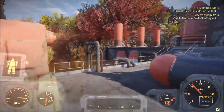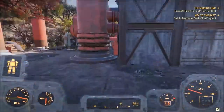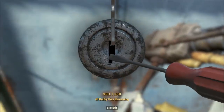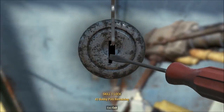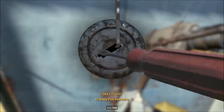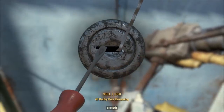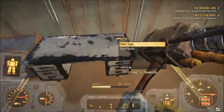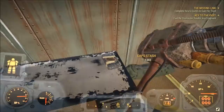Keep going straight from there. To your right, right here, there is going to be a door you can lockpick. It only requires skill level one so everybody should be able to do it. Once you unlock this door, you are going to see your fourth Capstache. It's located just on the edge of the desk right here.